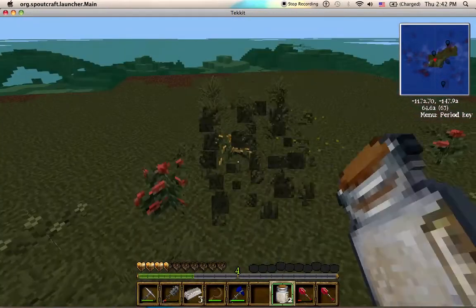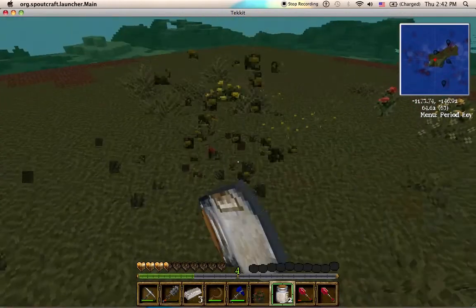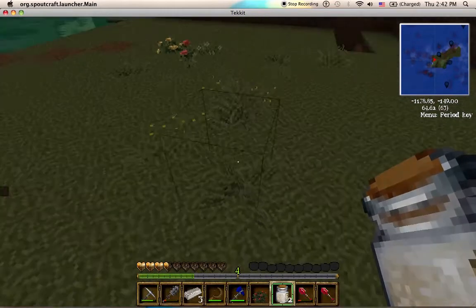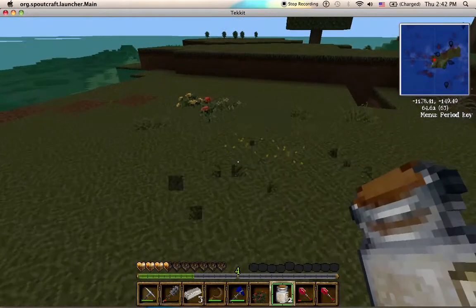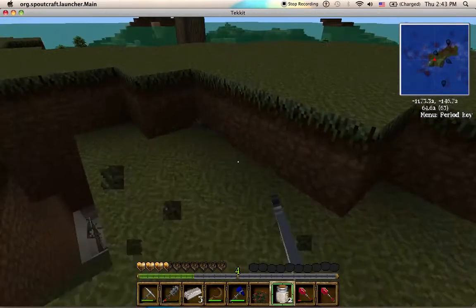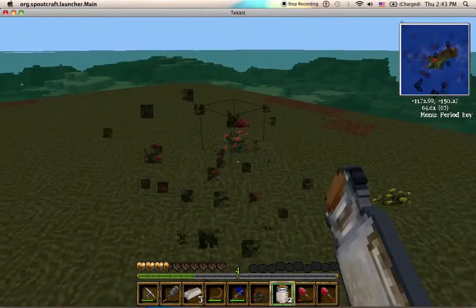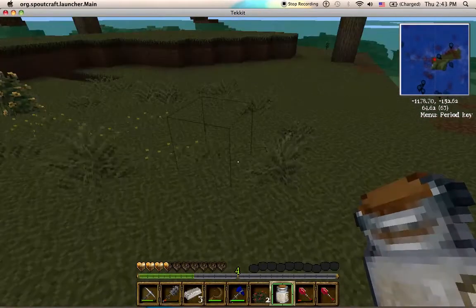Bonemeal. You do need some rose red in Railcraft in order to make a crowbar, which is basically their basic tool to change around items. Running around with a crowbar — how can you not find that cool?